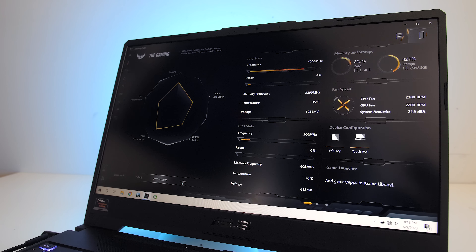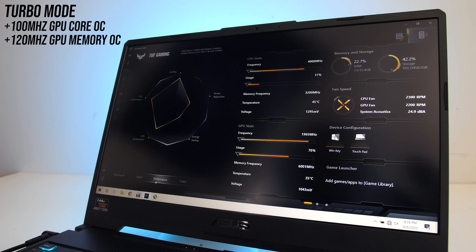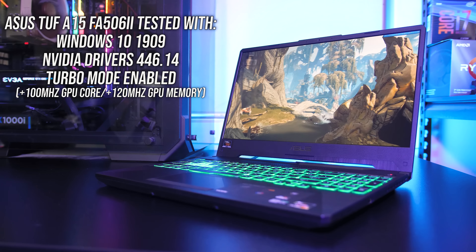The ASUS Armoury Crate software lets you select between different performance modes. I've done all testing with turbo mode enabled for best performance, and this raises the fan speed and applies an overclock to the GPU. We'll only be covering gaming performance in this video, so look out for the upcoming full review and thermal testing videos.